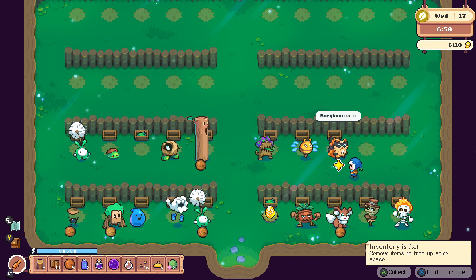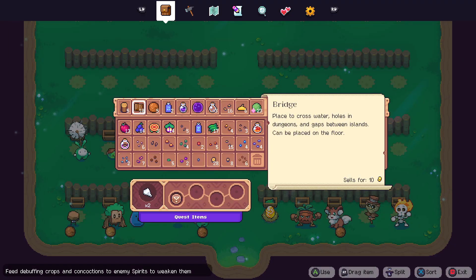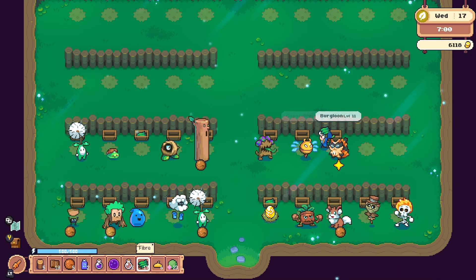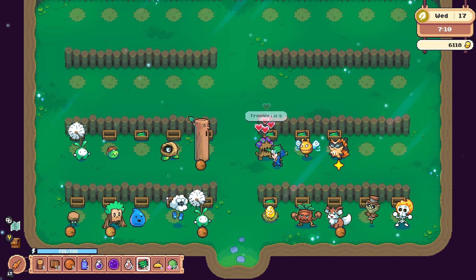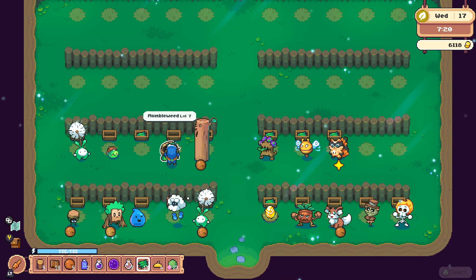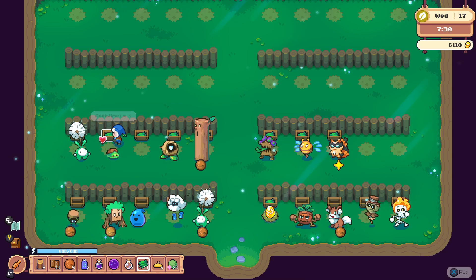Maybe we should just set some of these spirits free, that way we don't have to make any extra spirit stalls. A lot of these guys we don't really need to keep — they're very low level and probably never going to join the team.